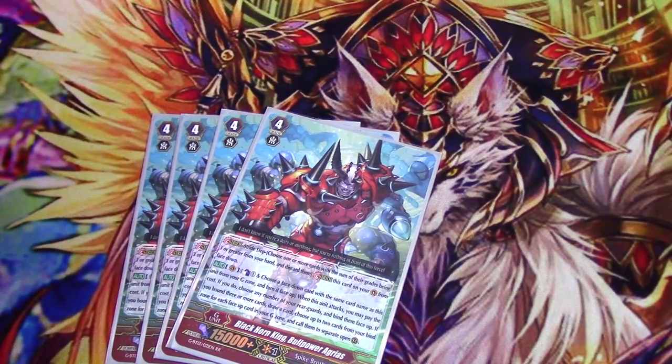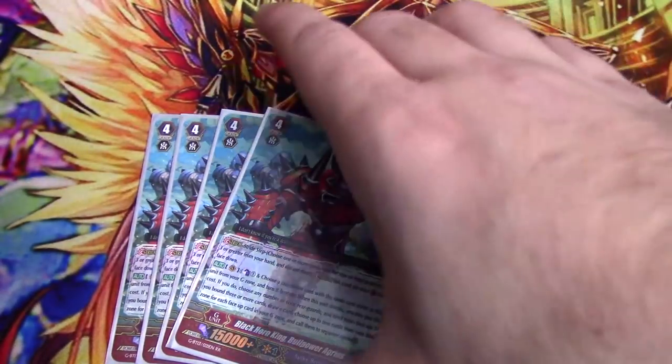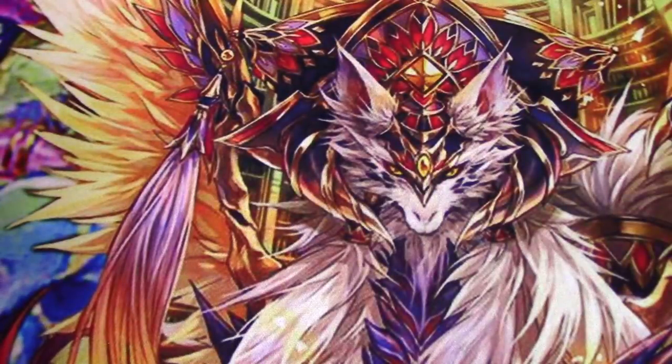Something's usually going to get lost in the bind zone on first stride, so if you used Verity to search early, that's probably what gets stuck out there. Sometimes people will call an extra grade one and leave it out there, because you can get it back next turn. You can also do that against Narukami, which is really funny. It's a really solid first stride and sometimes comes in handy later game.